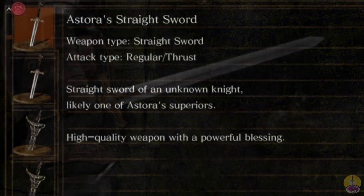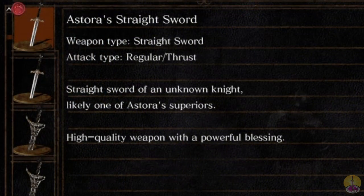Moving on to the description: a straightsword of an unknown knight, likely one of Astora's superiors. High quality weapon with a powerful blessing — though 'powerful' is subjective. If I'm not mistaken, I think that knight who saved us in the beginning of the game was named Oscar. I may be wrong — the lore of this game is not my strong point.